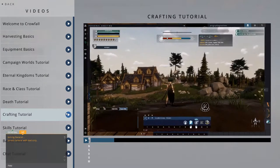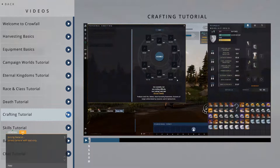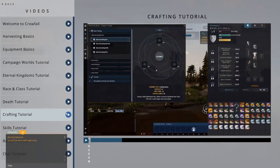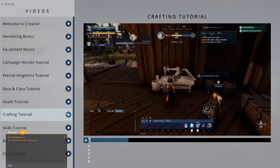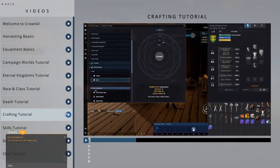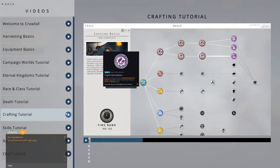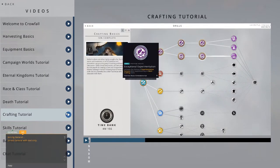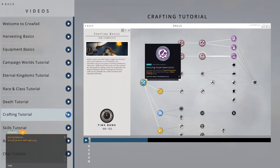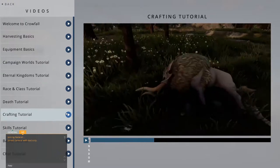Basic recipes are available to everyone and can be accessed anywhere in the world. You can press J to open your crafting menu and click through the categories to explore these recipes. Intermediate recipes require the use of a crafting table, but can be crafted by anyone. Advanced recipes also require you to use a crafting table, but are unlocked through training skills in the crafting skill tree. Crafting recipes are generic, meaning they require resources from a broad category such as wood, stone, ore, or hide.